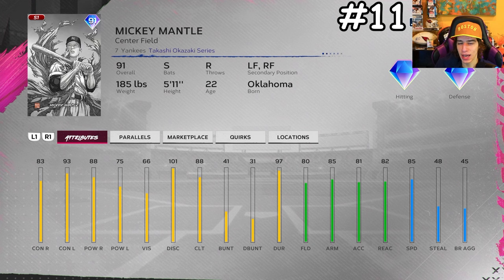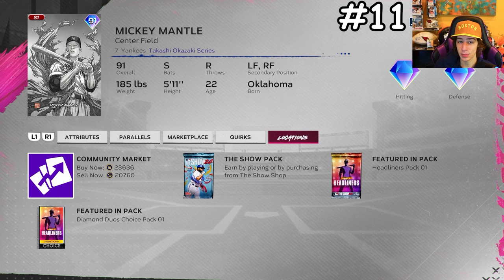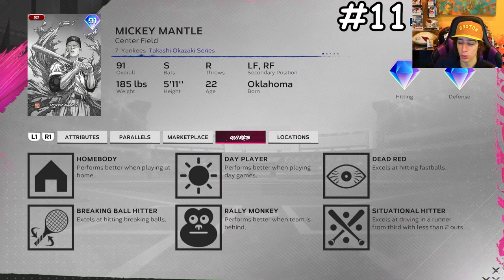Moving back to hitters: 91 overall Mickey Mantle. Like every Mantle card, he's a switch hitter, which is rare at this point in the game. He has diamond hitting with diamond defense, though his defense isn't great even at diamond, and his speed is 85. His hitting attributes are decent and a lot of people love his stance and swing. At 20k it's worth trying, especially with the two most important quirks — dead red and breaking ball hitter.